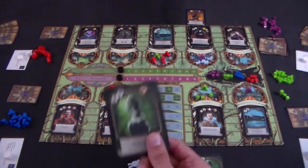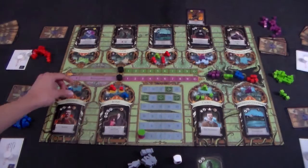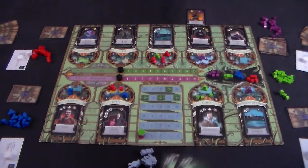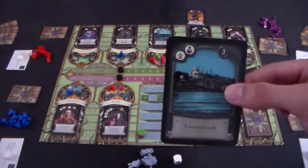The fourth action is move agent, denoted by the ladder icon. Move agent is very simple: you take an agent from one city and move it to another. If you play multiple move agent cards, you can take multiple agents and move them to different cities — they don't have to come from the same city; you're simply moving one agent from one city to another per card.